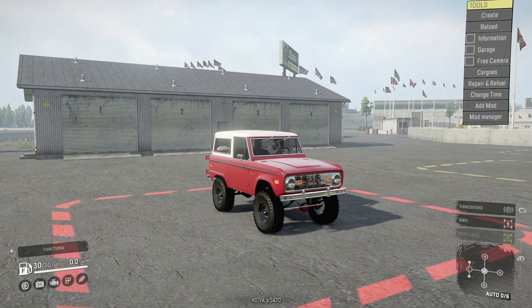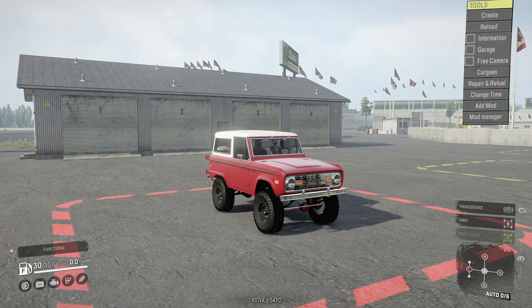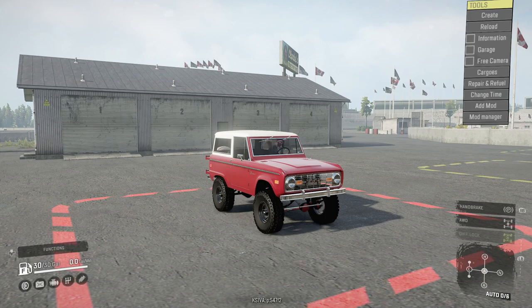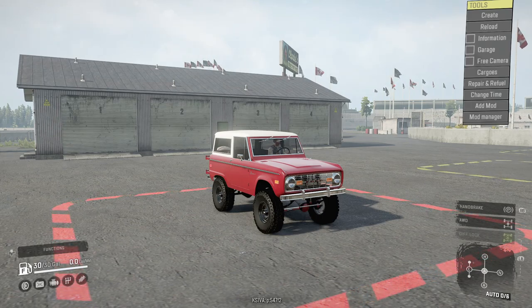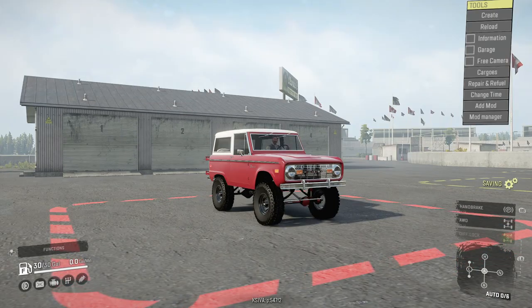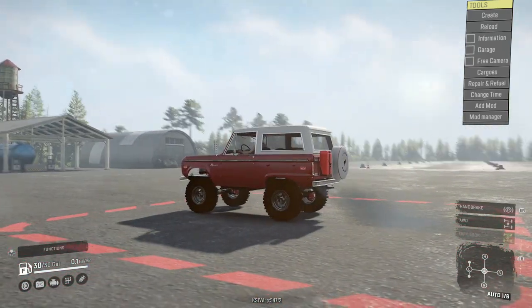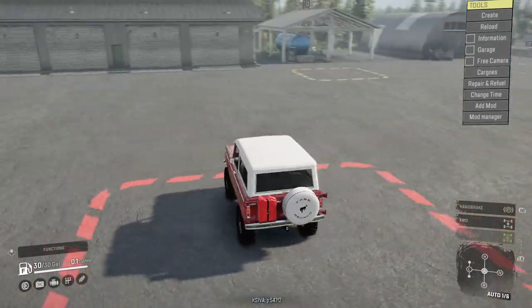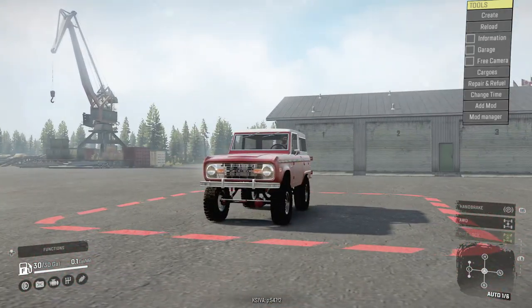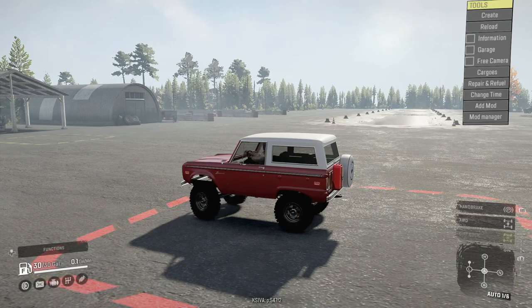Before we start it up, let's take a look at the specs. As we saw when selecting the gearbox, it's a six-speed. This Bronco has engageable all-wheel drive, all-time diff lock, and a 30-gallon tank — that's about it. Let's fire this bad boy up. Sounds good — got the dual exhaust pipes, you can see the exhaust coming out of both spots. That 302 sure is purring at idle — sounds great.